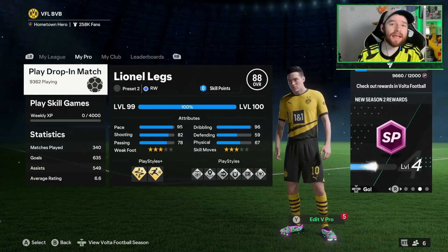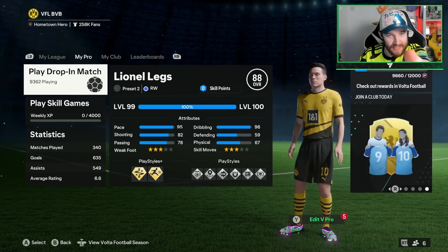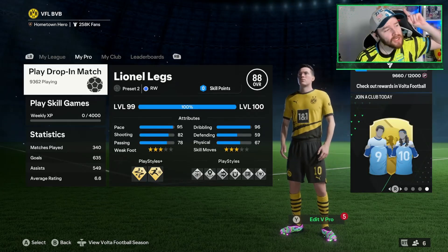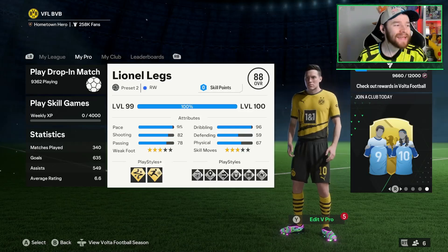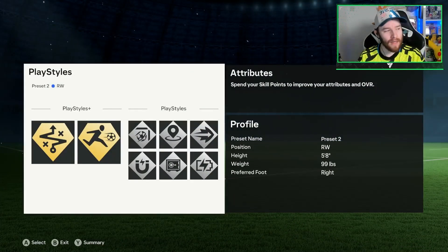Bukayo Saka, Mohamed Salah — some of the best wingers in the Premier League that we have ever seen, especially Saka; he's the greatest one ever. But we're going to show you the best possible winger build you can use on Pro Clubs today. So let's go straight into this one with this 5'8", 99-rated build.